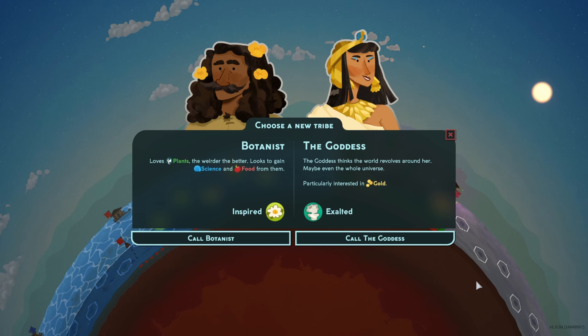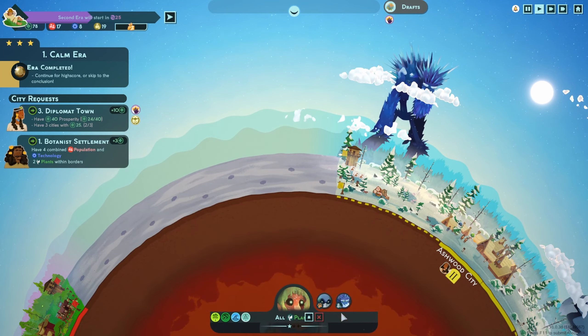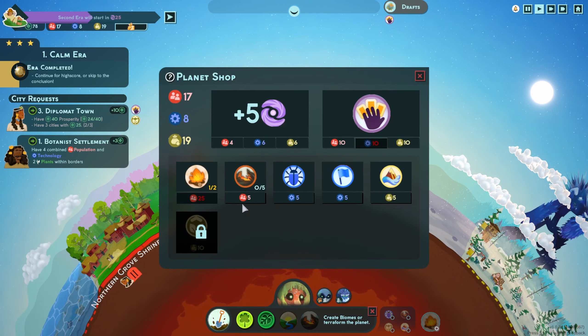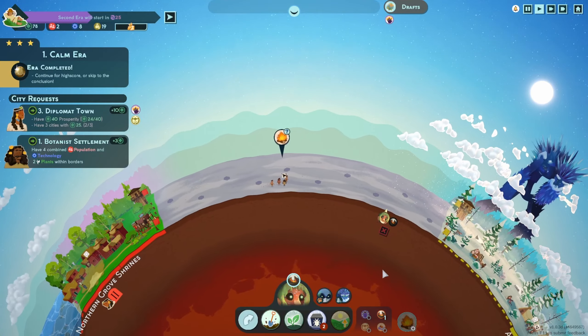The Botanist wants science and food from plants. We could get a good amount of science — if he's looking for food we've got a problem, but I could probably do it. Let's take the Botanist and go for the rainforest — we can definitely make some science there. We want to terraform a rainforest. I need an expansion charge before we do this — let's buy two of those. Expand this area please. Then terraform again — this gives us some room for the rainforest.